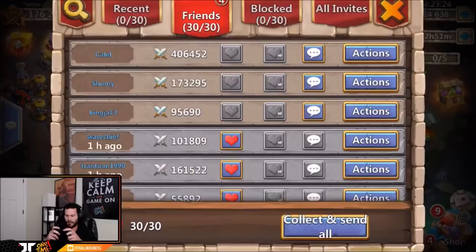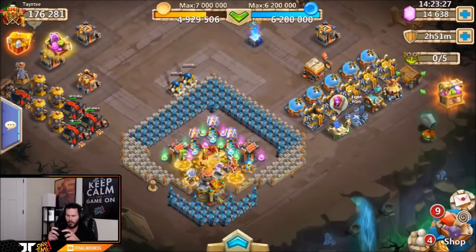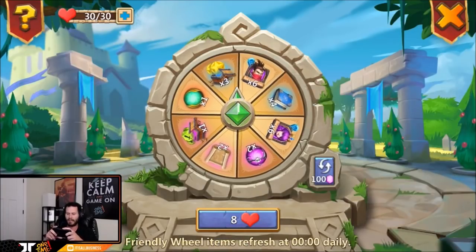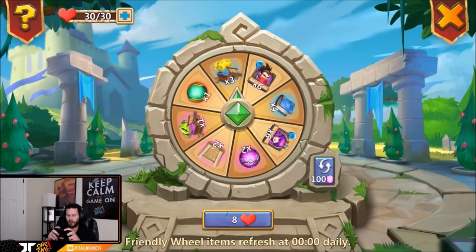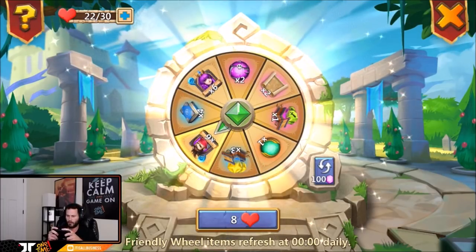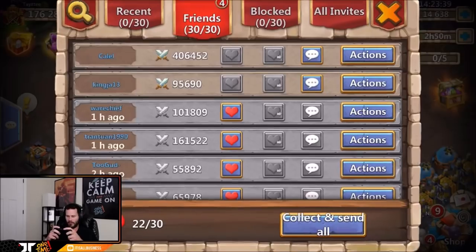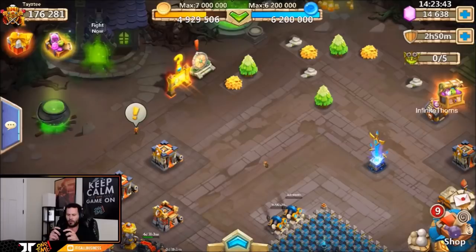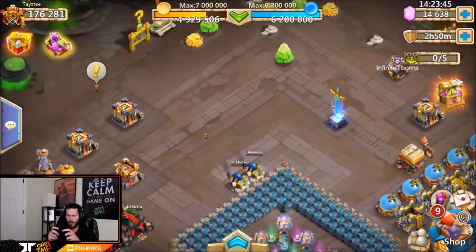I got hearts today and I'm at 30 of 30, so I need to use the wheel. The wheel is pretty bad today - I don't want any of those soul stones. Ronin's okay I guess, so I'll stop on Ronin's soul stones. I don't really want that many more Ronin soul stones; I'm mainly trying to get Dovekeeper soul stones to be honest.